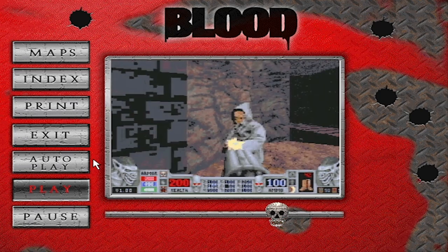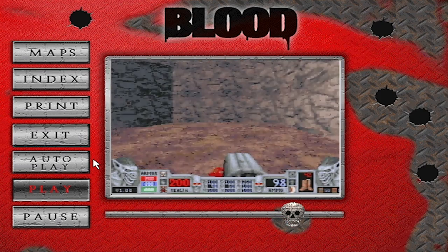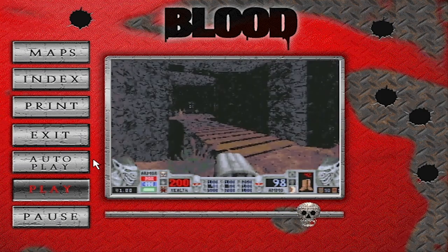Enter and take care of any cultists shooting at you. Run across the bridge and hit the switch to end the level.